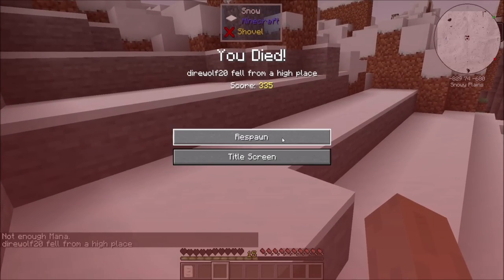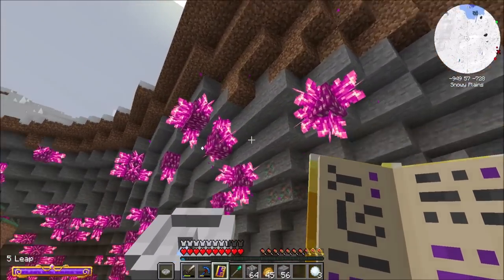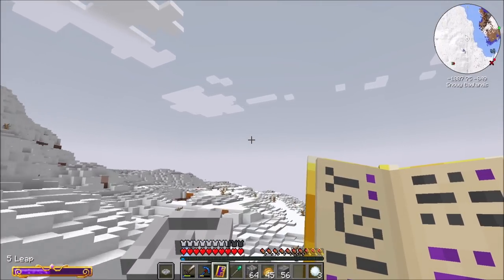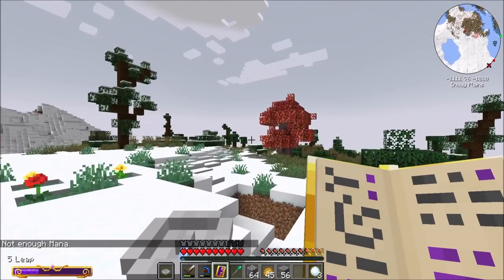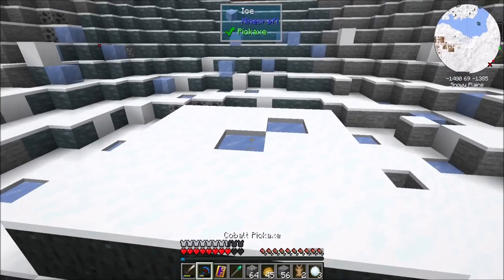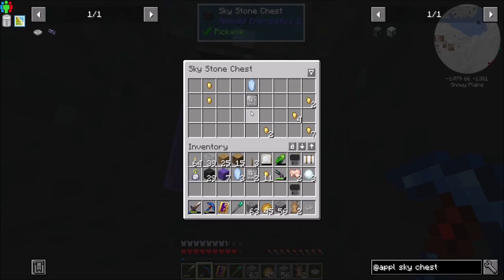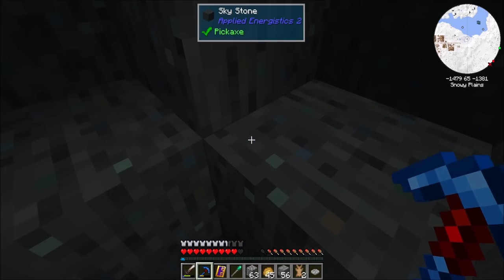Got a corpse run to do — anyway, get as far from the meteor as you can. There are some Quark crystals nearby, neat. Once you're far enough away, your compass will point towards another one and you've got to find it. I'm going to do a little of this off-camera. Found another one — this is a logic press. Two down, two to go.